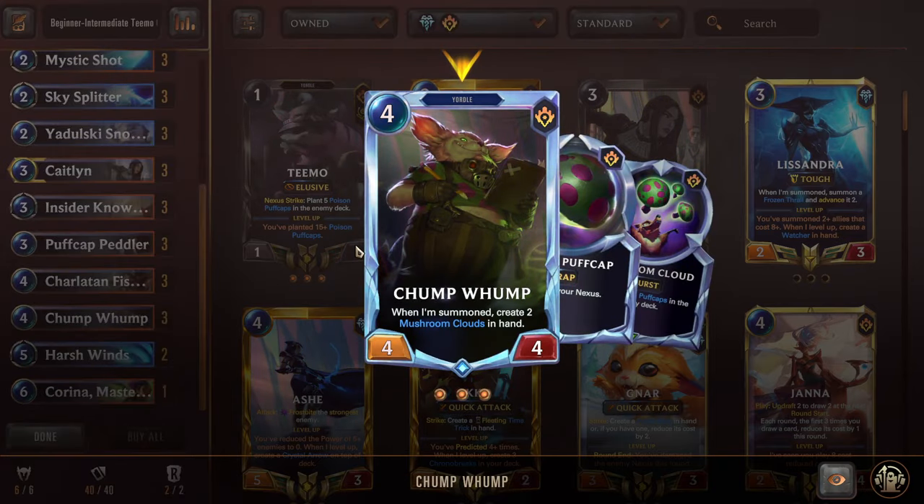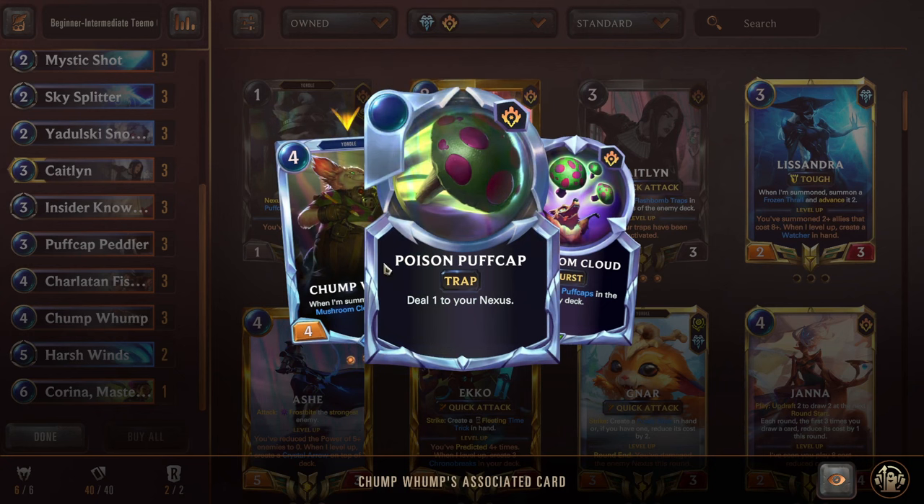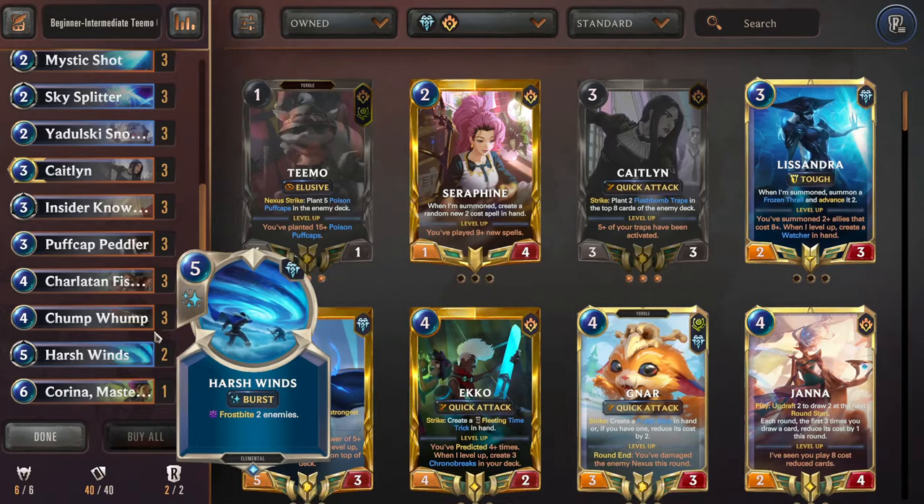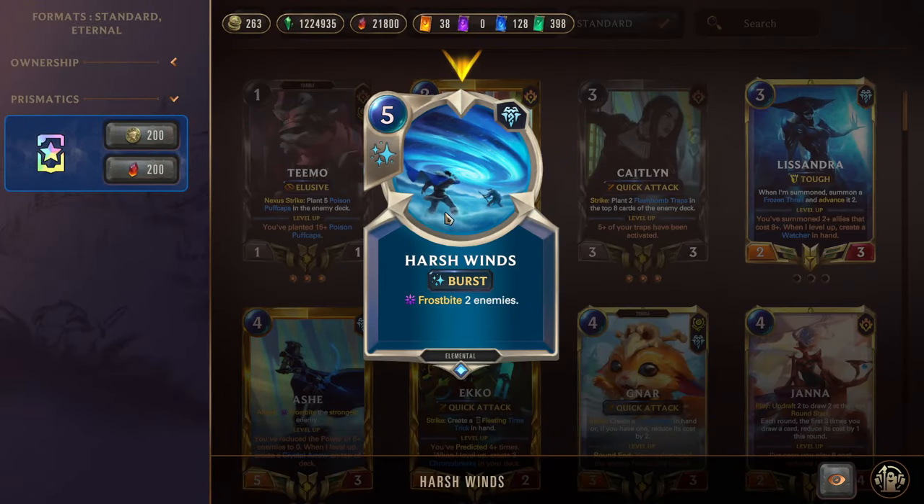Next we have Chump Wump, another 4/4. When summoned, create two Mushroom Clouds in hand — he's just like a bigger version of the Clump of Wumps. Very good, just get more clouds. Next we have two Harsh Winds for protection. Since we're in Freljord, it's really nice to slow down the game and stop really big developments from the opponent as we continue developing mushrooms into their deck.